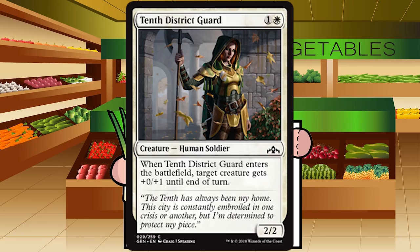10th District Guard is one and a white for a creature, Human Soldier at common. It's a 2/2 — when it enters the battlefield, target creature gets +0/+1 until end of turn. It's a bear with a pretty tiny upside, but probably just big enough for a C plus grade. The best use case: it helps keep your mentors alive for a turn — making sure your Blade Instructor is a 3/2 so it doesn't die the first time it attacks. If you play this on turn two it's just a bear, but drawing it later in the game it gets a little better. Grade: C plus.